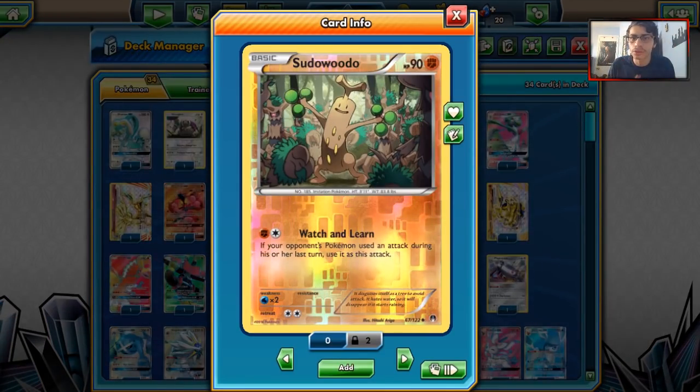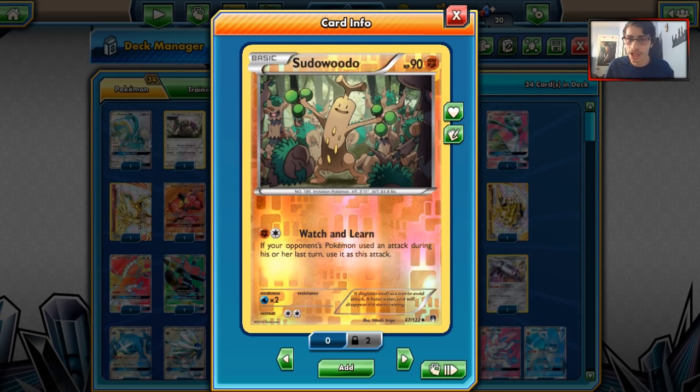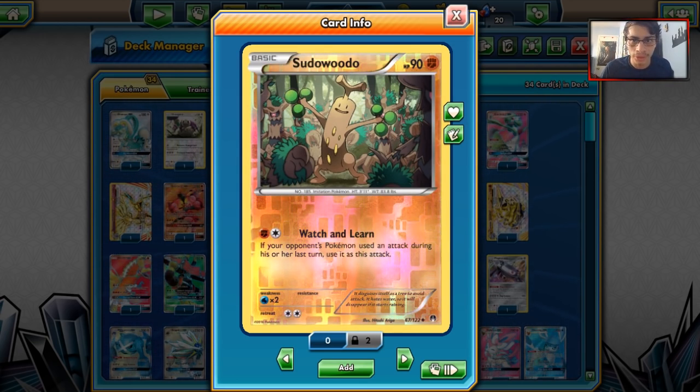Sudowoodo is one of those other tech cards I was talking about. Watch and Learn is a great attack with Counter Energy against Zoroark GX, so people run Sudowoodo in some of those decks.